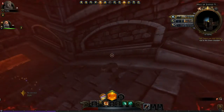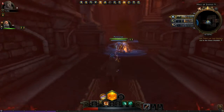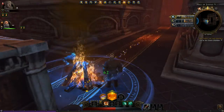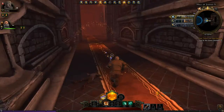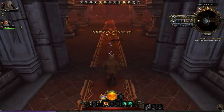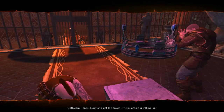I changed it to a free-for-all so it doesn't matter who collects what — it gets randomly passed between us. I changed the party so that when you pick up equipment, items and gold, it just randomly goes to somebody. Oh no — hurry and get the crown! The Guardian is waking up! This is fun. Is there like a big boss here or something? Yes.